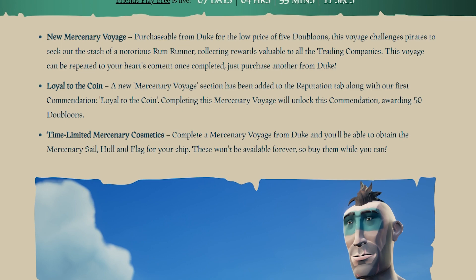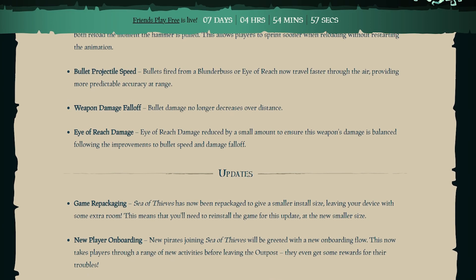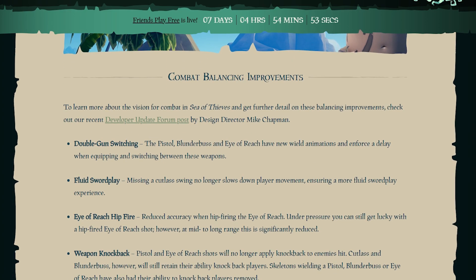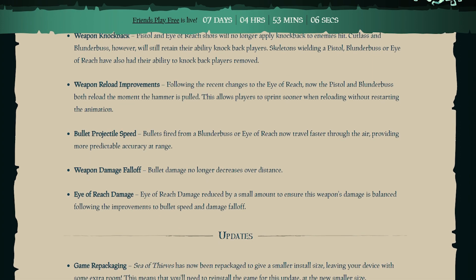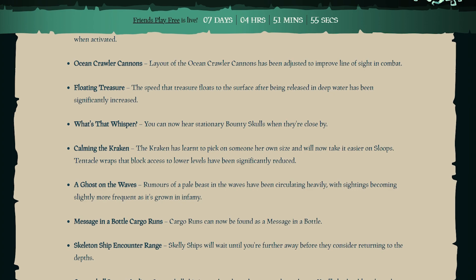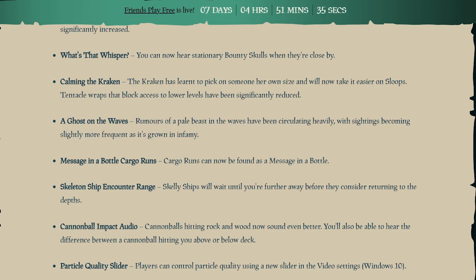We have time-limited mercenary cosmetics: a mercenary sail, hull, and flag for your ship. For combat balancing, the big change is that double gunning is no longer a thing — the pistol, blunderbuss, and eye of reach now have new animations that enforce a delay when equipping and switching. Hip-fire accuracy on the eye of reach has been reduced. The damage of the eye of reach is also being reduced, apparently because they've increased bullet speed. The Kraken now also does less damage to sloops.